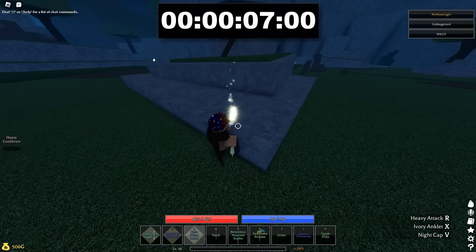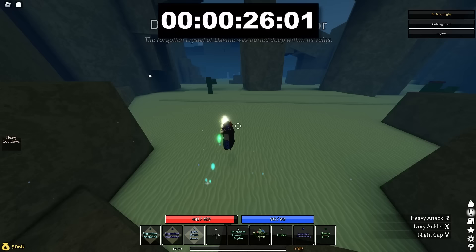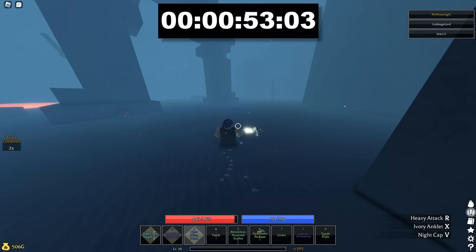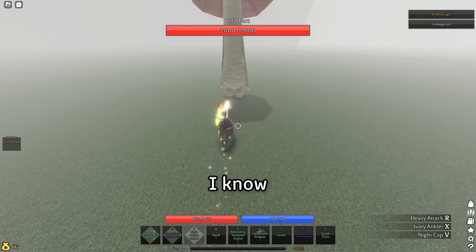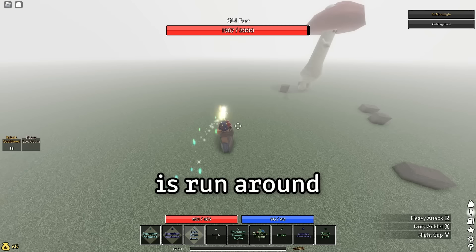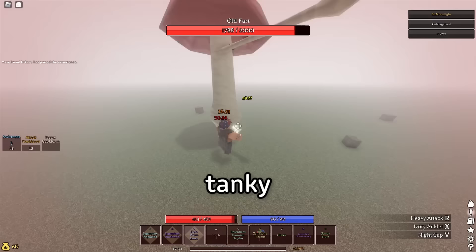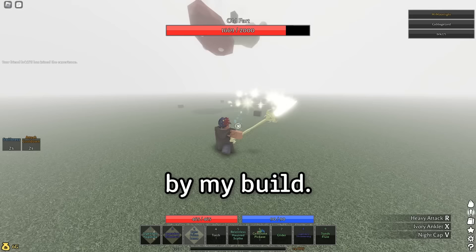Let me show you how to become a speed demon in Pilgrimed. I know what you're probably saying — why would I want to use a build where the only thing I can do is run around and jump high? And that's where you're wrong. This build is actually really good in PvE, and I've killed every single boss in the game with it. So if you want to fly around the map with ease, kill every single boss, be incredibly tanky and hard to hit yourself, then watch through to the end because I'm going to show you what you need to make this work. And if you don't believe me, watch old fart get destroyed by my build.